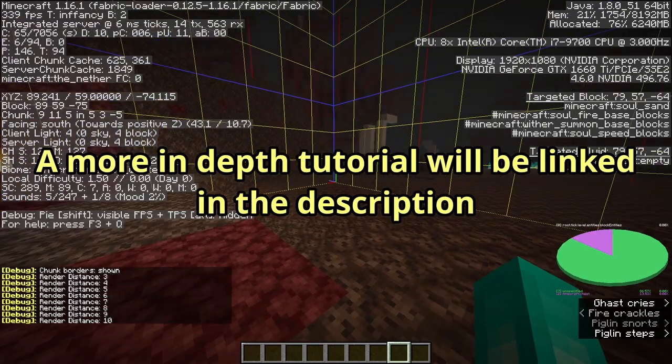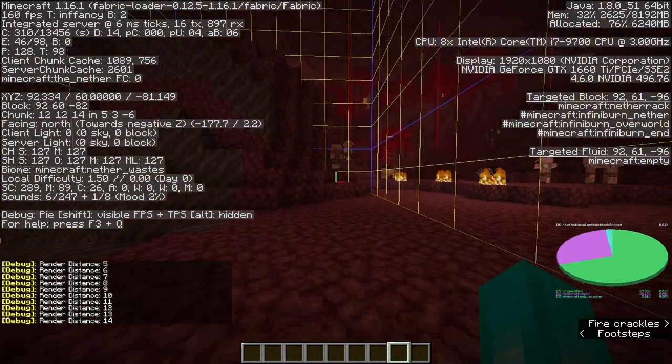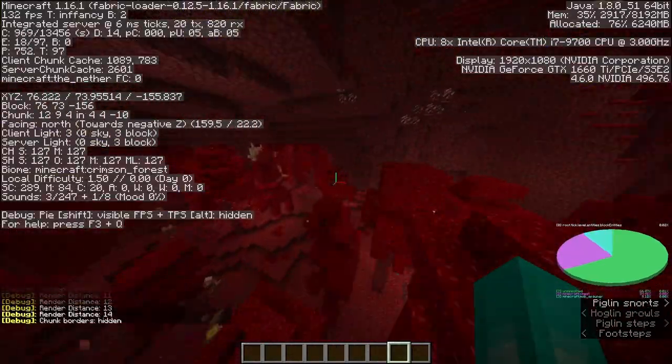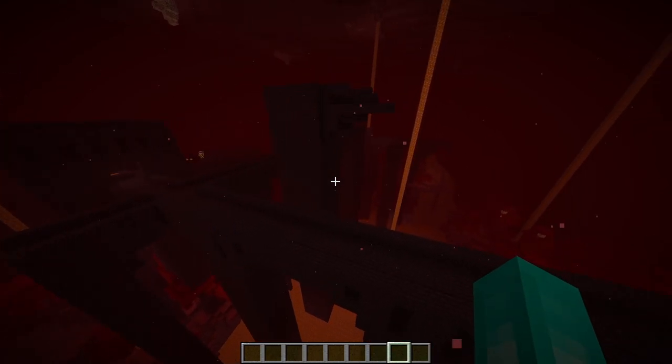In the nether, you can locate fortresses by looking for mob spawners and reloading chunks. However, this sometimes leads to finding treasure bastions since they have mob spawners. Overall, it makes it a lot easier to locate structures and figure out whether you should quit a seed or not.